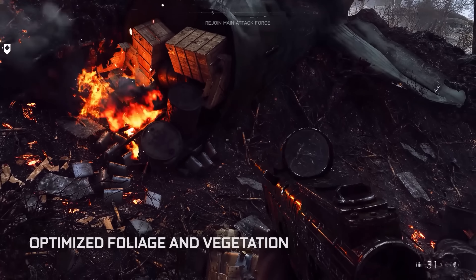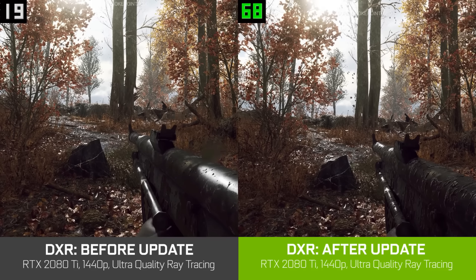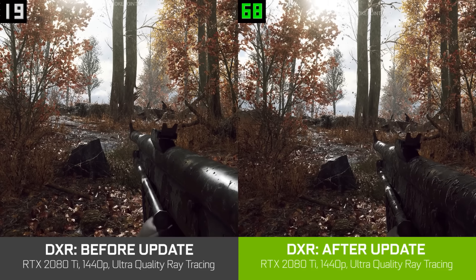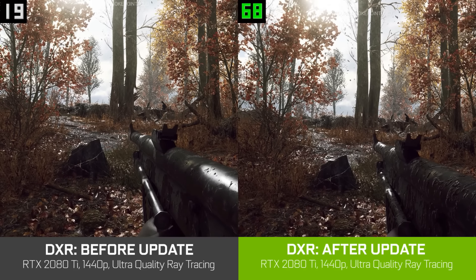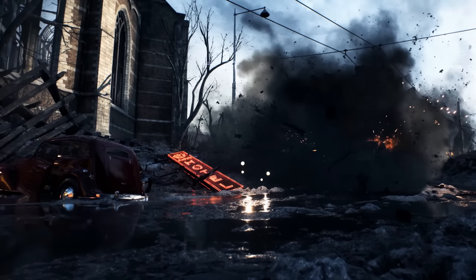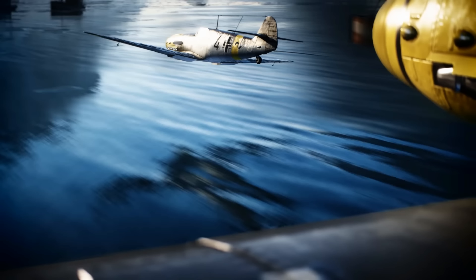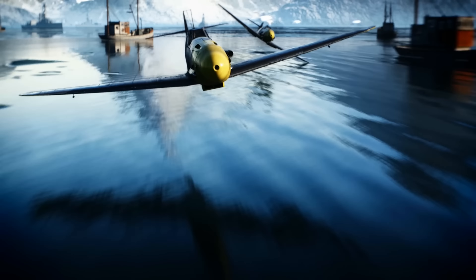Another issue we addressed is too many rays spawning off foliage such as leaves and grass, which had a very big performance impact on the game without adding anything to the final visual fidelity. This has been improved for this update. We are just scratching the surface on optimizing ray tracing performance. Real-time ray tracing has only been out for a couple of weeks and we're super excited to partner with Nvidia and deliver the best experience possible to our players. Thank you everyone and stay tuned for more updates.